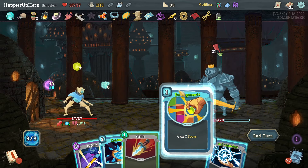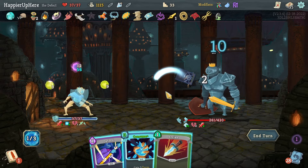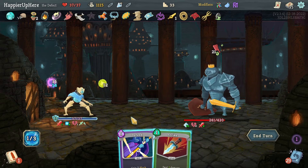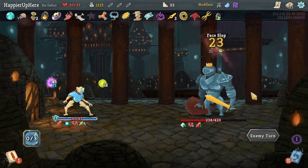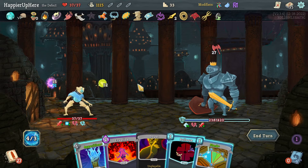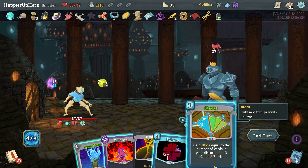Actually if I do Ball Lightning I can do Consume — wait, I only have 16 block so I need to drink the Block Potion as well. No more Block Potion — that might be dangerous. 27 incoming. Luckily I drew an Apparition. Wait alone is not enough — I also need to play the Snack. Let's do Snack, Apparition, Bullseye.